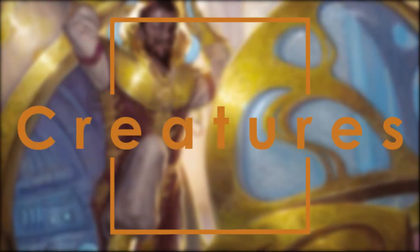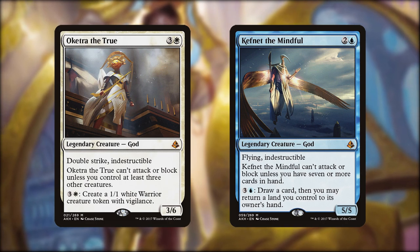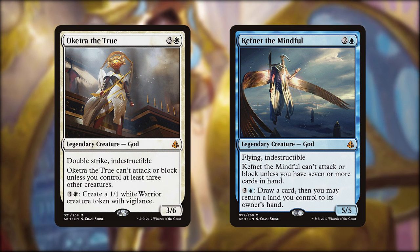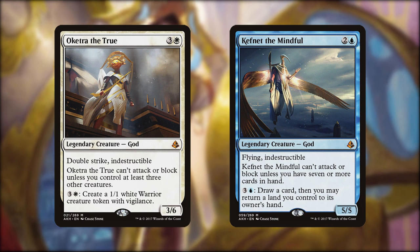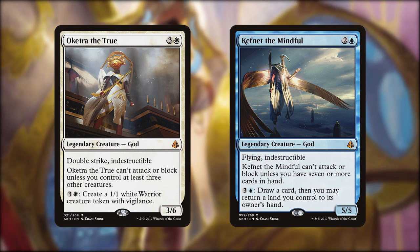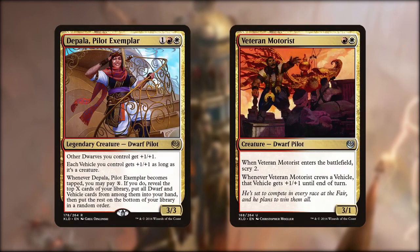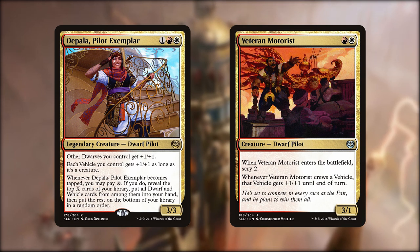Into the creatures first, and a couple of great ways to crew our vehicles. Eketra and Kefnet, the indestructible gods from Amonkhet, are super useful. They have stipulations on when they can attack or block, but that doesn't matter when we're turning them sideways to crew, and the indestructibility is awesome against board wipes. They're both mana sinks too - Eketra making 1/1 tokens and Kefnet drawing us cards. We couldn't have a vehicles deck without Depala and Veteran Motorist - both are really cheap, can pilot most things, and the ability to dig for more vehicles with Depala is great.